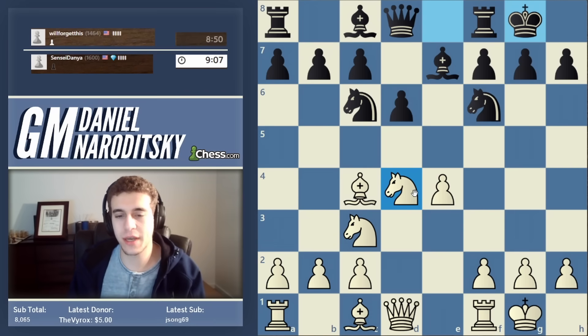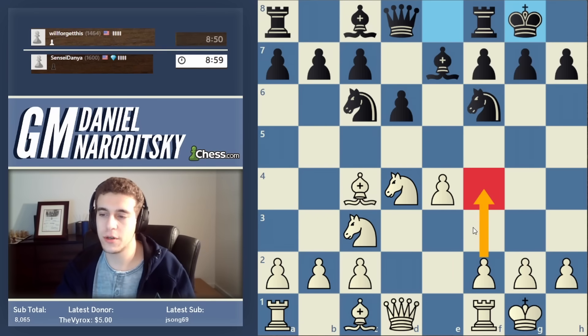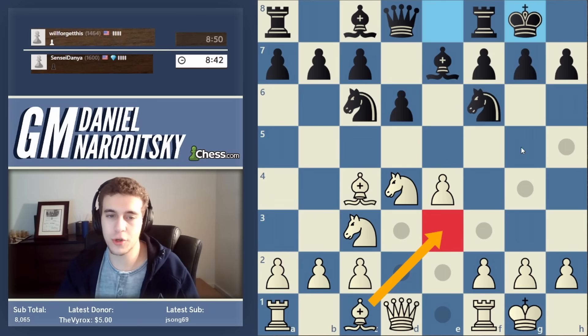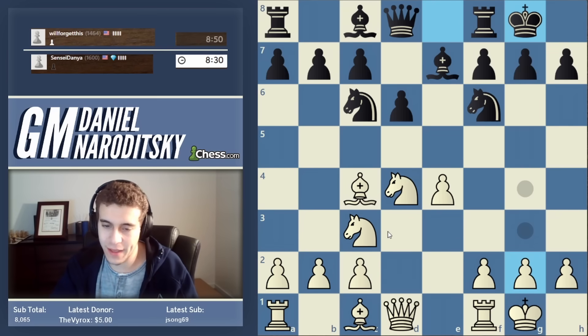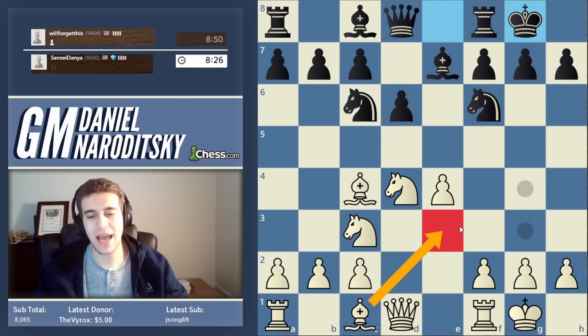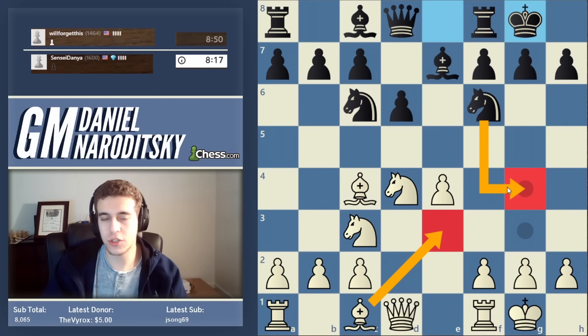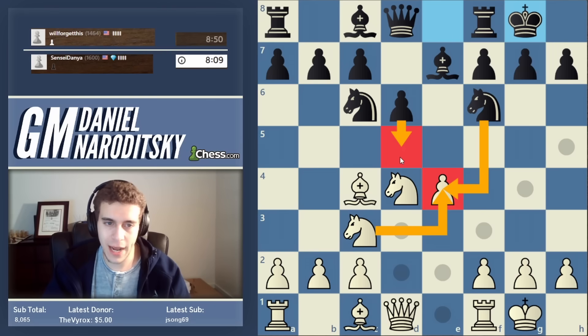This is actually a much trickier position than it appears — prepare to put on your tactical hats. f4 is a little premature because we haven't developed our queen. Bishop e3 or bishop g5 both seem very natural, but both are susceptible to two different types of tactics. Bishop e3 allows a tactic I've indicated many times in the speedrun: knight g4 is unpleasant, but more importantly it's the move knight takes e4 — that's not a blunder. After knight takes e4, d5 to recover the piece leads to mass trades and we don't want that.